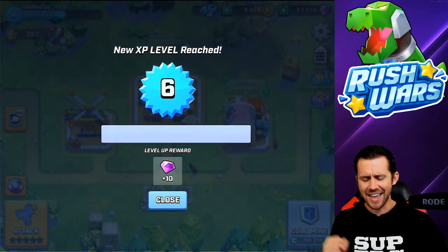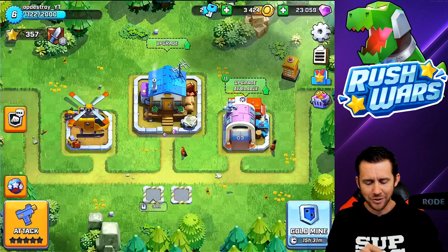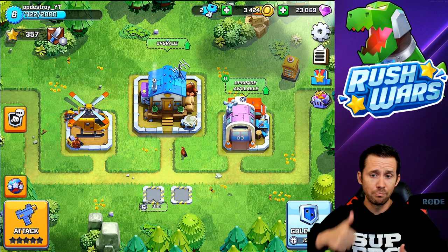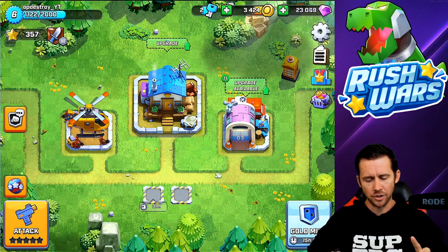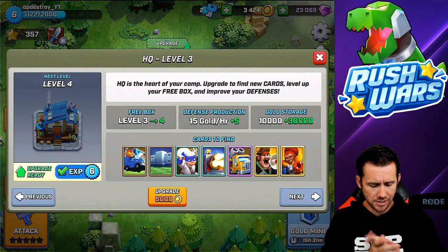XP level 6 reached - HQ level 4 unlocked! I get 10 gems, thank you for the donation Supercell! Big shout out to Supercell - I am wearing their brand. Beautiful game, Supercell, keep up the great work! Now we can upgrade - let's see what we have.